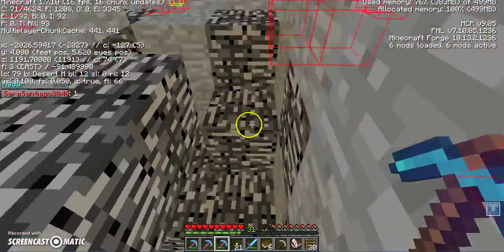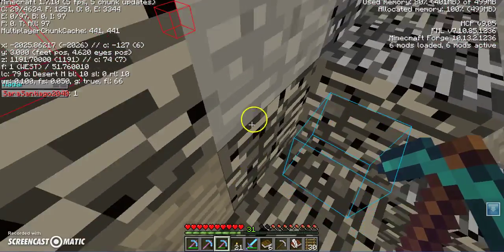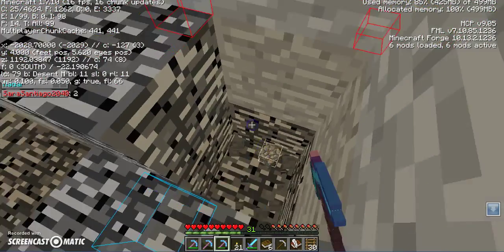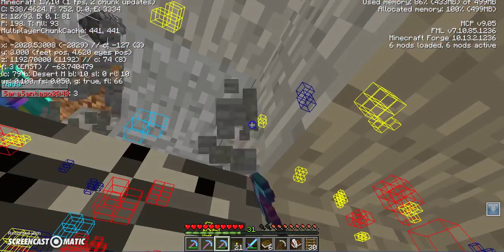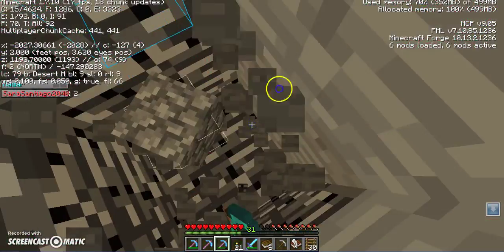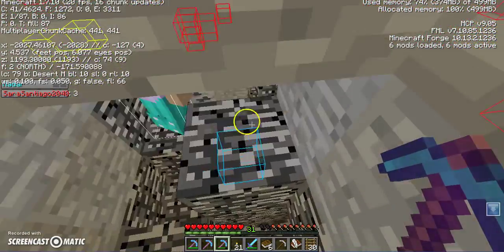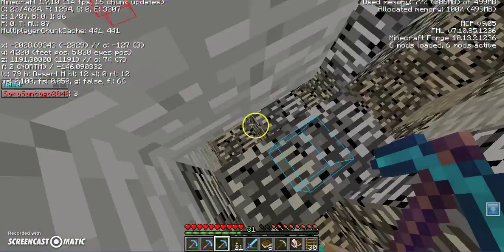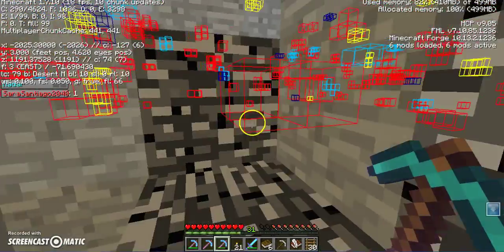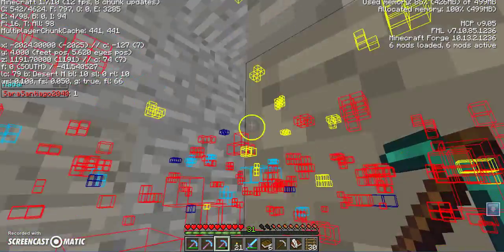Oh, you've got to be kidding me. You basically just install that mod, and then you can find every single thing in your world. Now that block of diamond is just going to be impossible to get — it's surrounded by bedrock on all sides. Hope you guys have enjoyed this video. It's a Minecraft mod review.